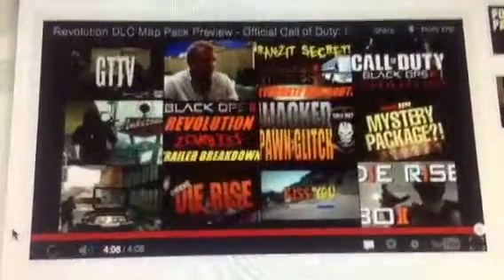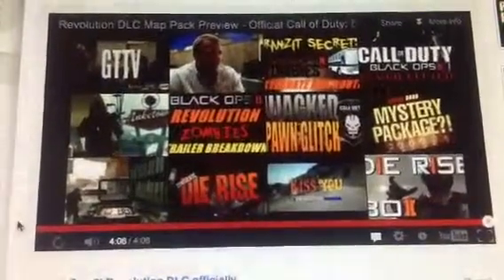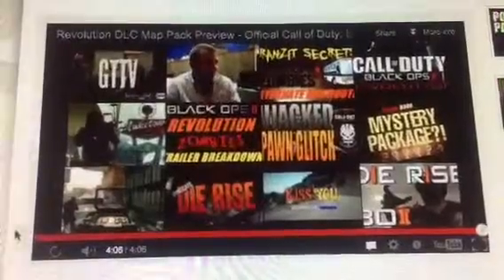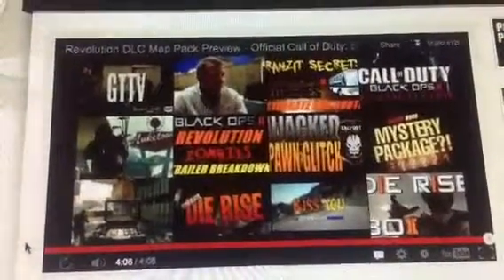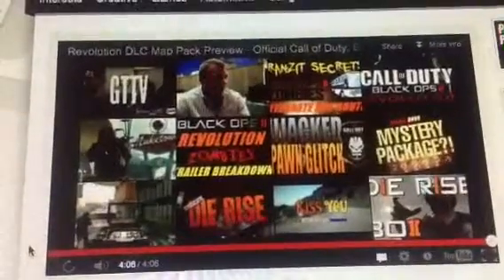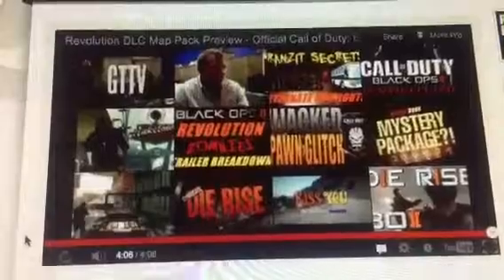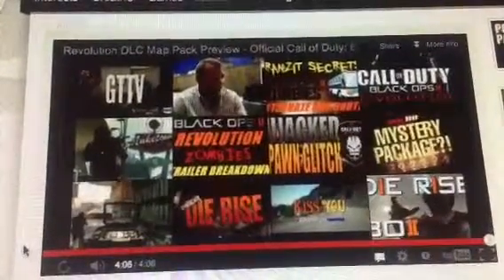Well, there you have it, guys — Omegops here. There is footage of the Revolution DLC map pack: Revolution with Hydro, Mirage, and those other maps, along with Dye Rise, a new zombie map, and a zombie mode called Turned where you can play as zombies — basically like infected. Subscribe and like this video, and keep checking out my channel for more Black Ops 2 videos.